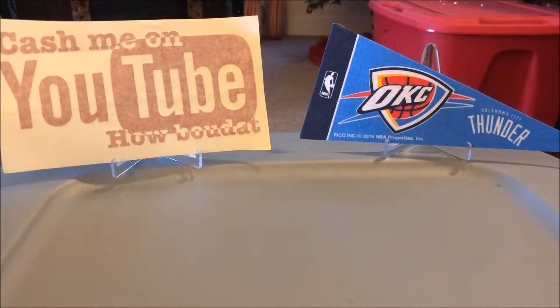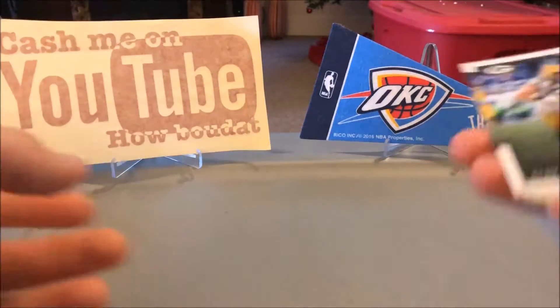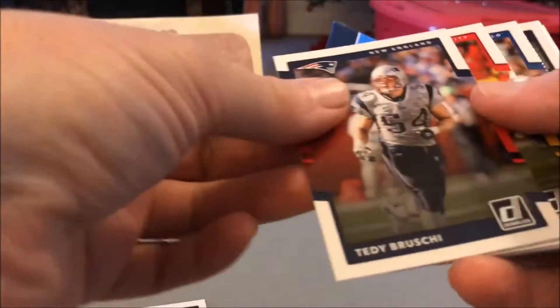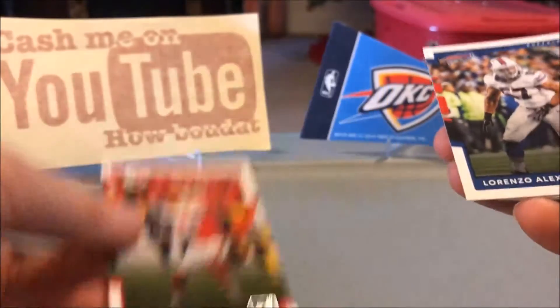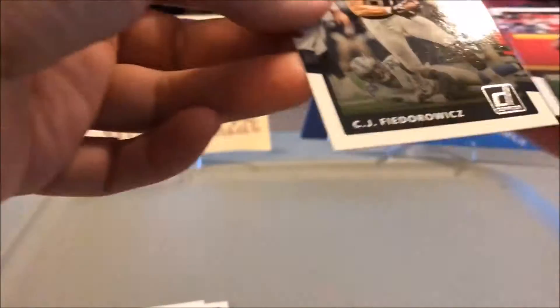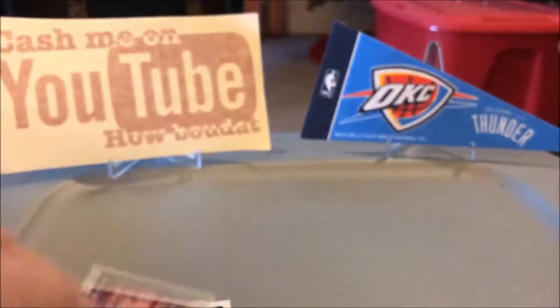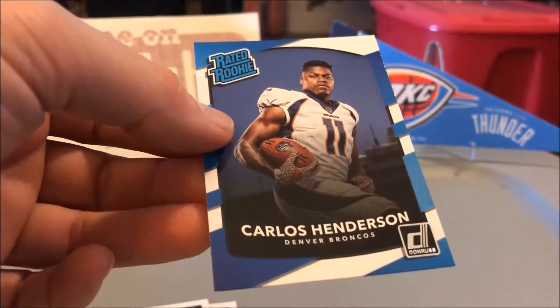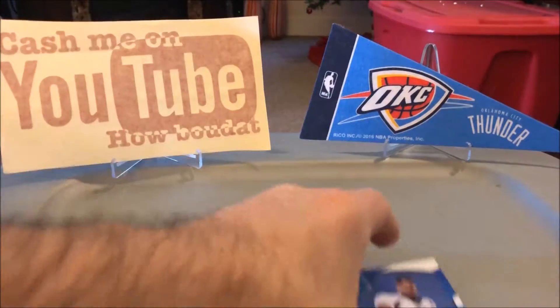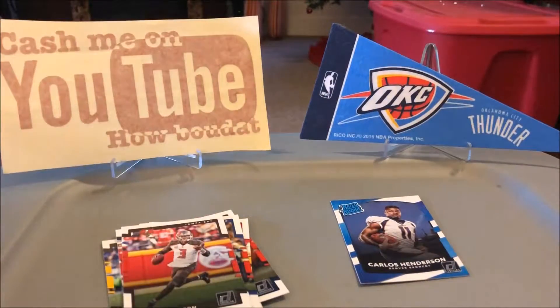Hopefully it's better than the last pack we opened where we got literally nothing but commons — but hey, it happens. So here we go: Clay Matthews, Thomas Rawls, Ted Bruski, Alex Smith, Lorenzo Alexander, CJ — I won't try to say the last name — Jameis Winston, and a rookie of Carlos Henderson. I don't think he's played much this year, but there are good thoughts on that one when he does come back next year. So I did pull a rookie, putting me ahead of the Optic pack I opened the other day.